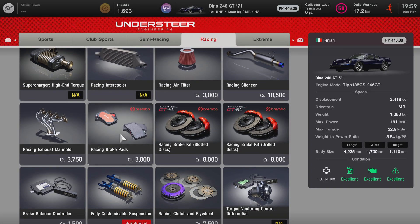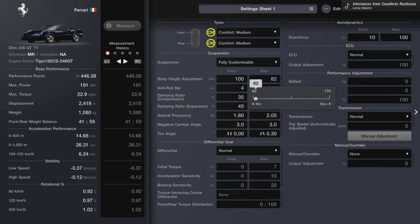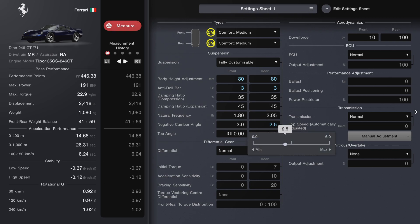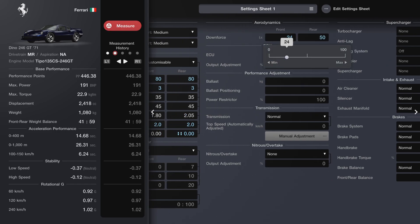Fully customised suspension, which costs £24k. We cannot do the other ones. Let's make it as low as possible, which is 80mm. Adjust the camber to 2.0, the toe angle to zero, and the downforce — rear minimum, front max.